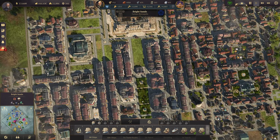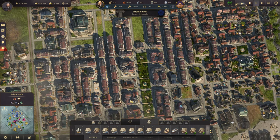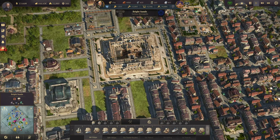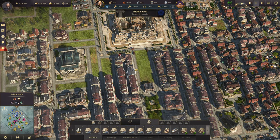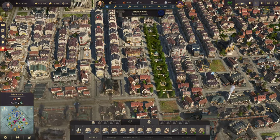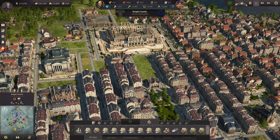I do want to redesign this section of the town right here. I'm not happy with how this part looks — the rest of it I'm doing okay with. It's just this piece right here. It's not jiving with me. I like my big boulevard; I just don't like what's on each side of it.